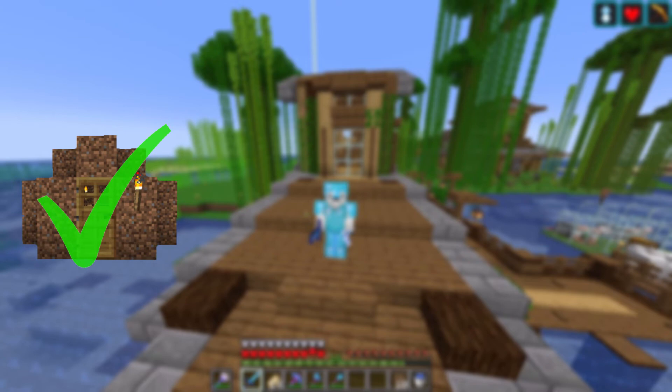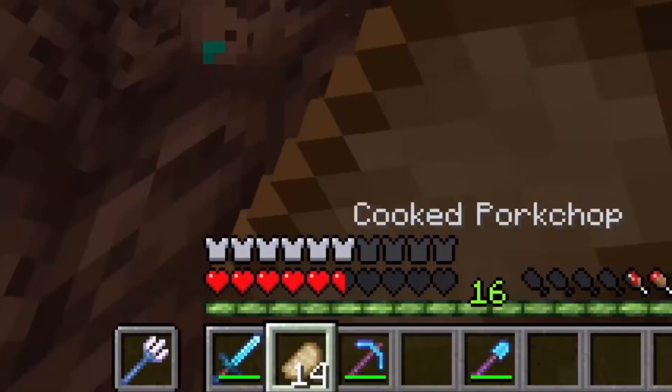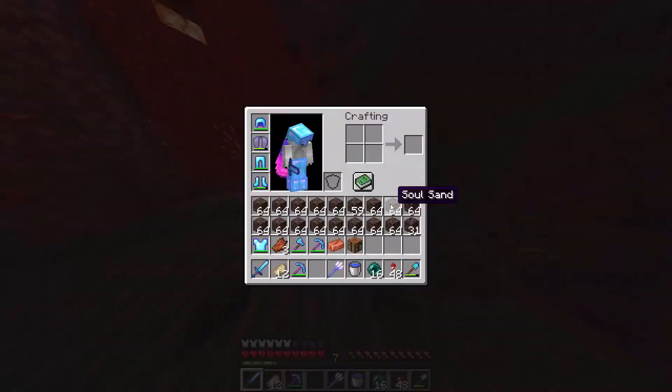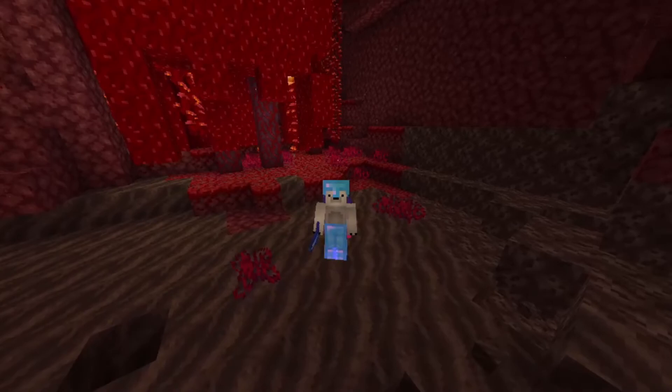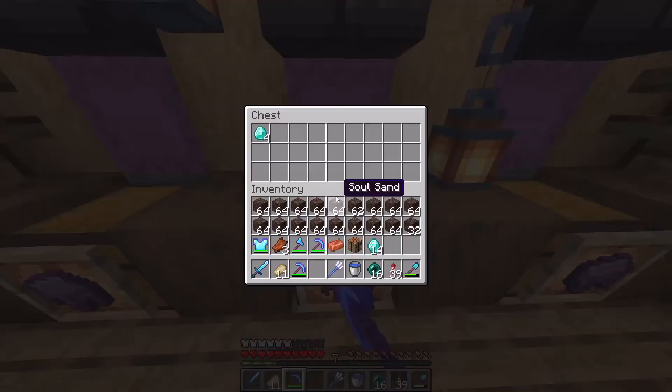For this guardian farm, I'll be using a design I found by LogicalGeekBoy, because it is extremely simple, doesn't involve removing the monument or the water around it, and it doesn't even require the nether — which was my initial plan. Let's get some resources. I just died to an end. I've just collected all of this soul sand, and that's just the first item I'm going to need for this build.